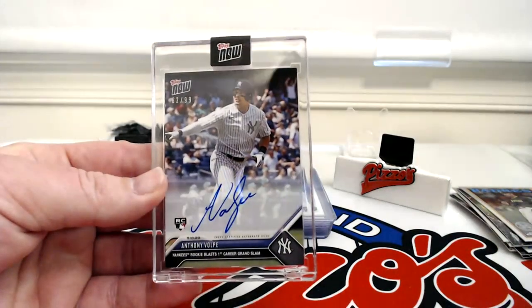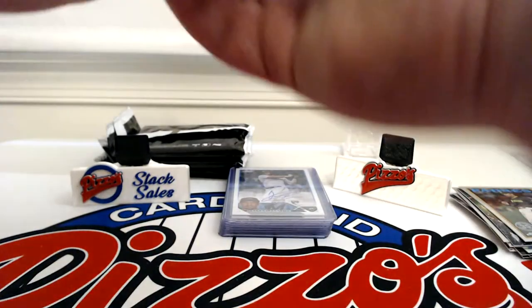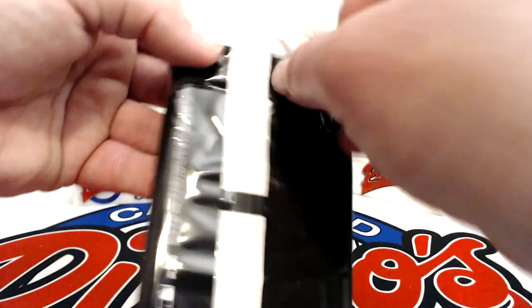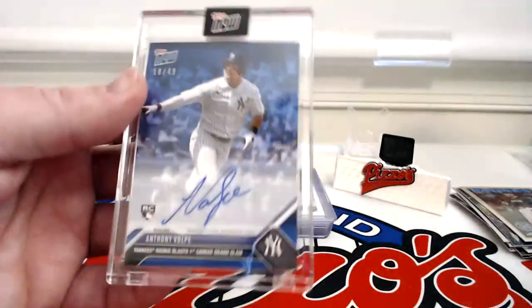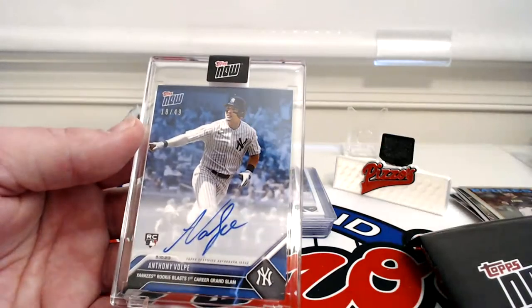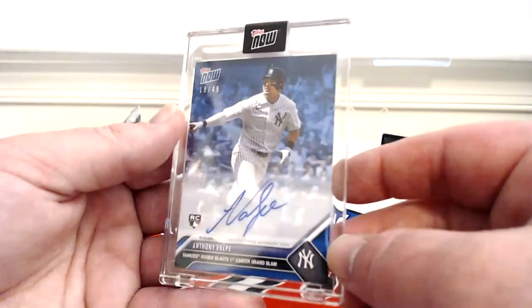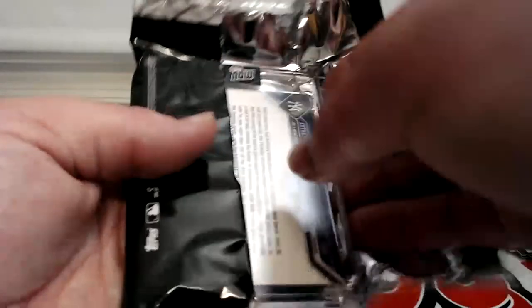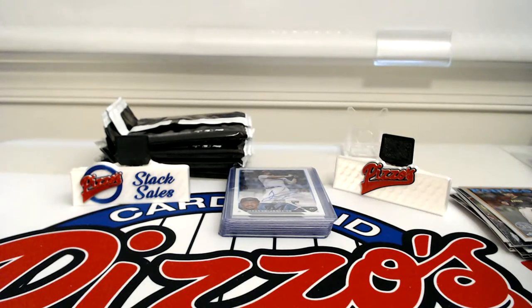There's the 99 — but they have 25 in there, nice card. I'd really love to see that gold peer through. And there we go — blue, 18 of 49. Not bad: a bulk of 99, a 49, and a 25 rookie auto from Topps Now, plus the Grayson Rodriguez of 25. Thanks for tuning in guys, have a good rest of the weekend!